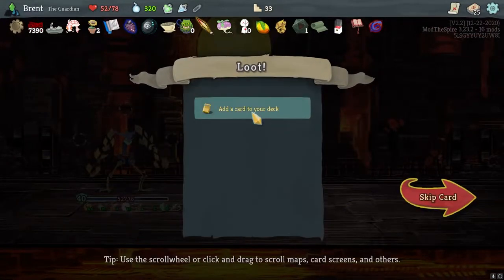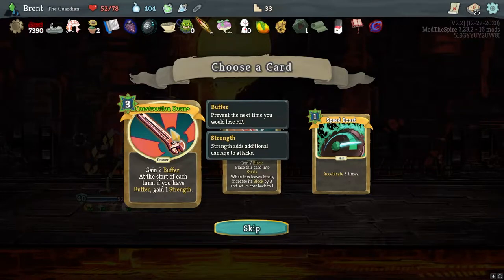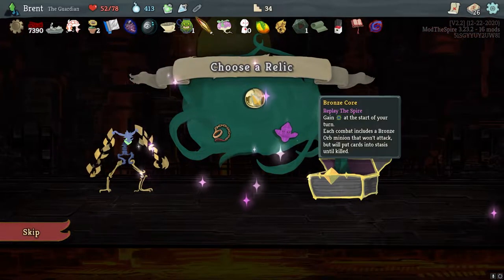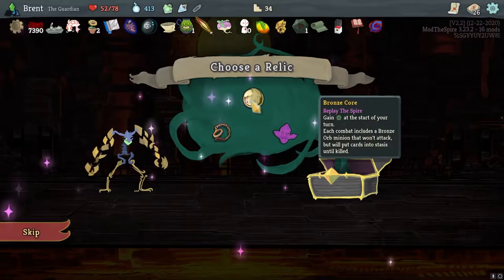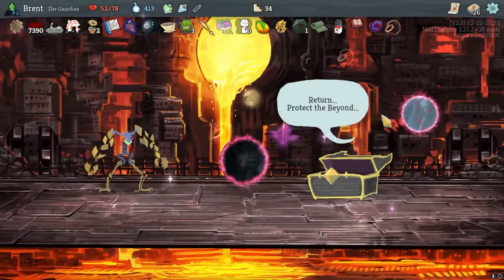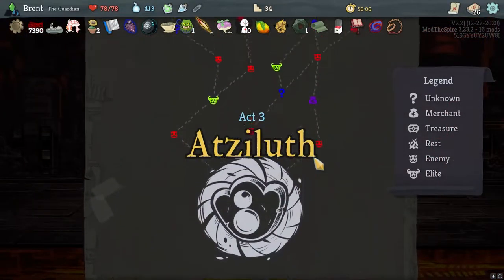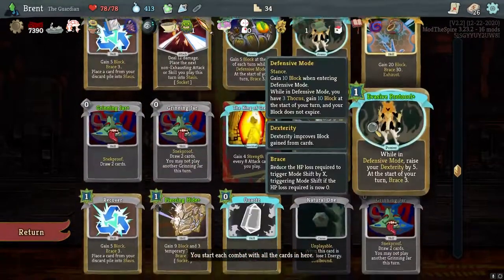Nothing here. All stasis filled. Now we have one more for game win strength — that's pretty good, already upgraded too. I want to tap. But I will put cards in the stasis until killed. Also natural one — is this part of our deck?